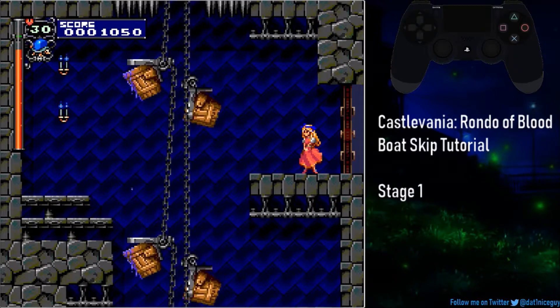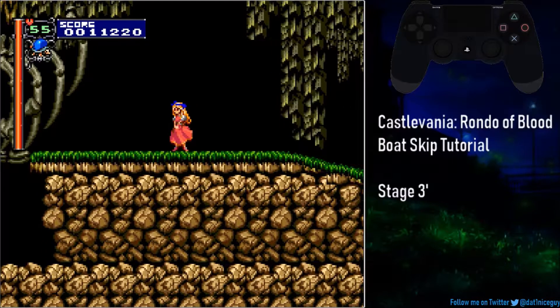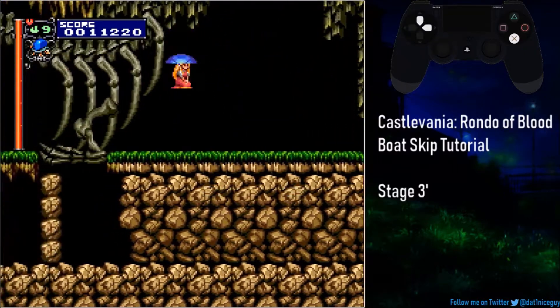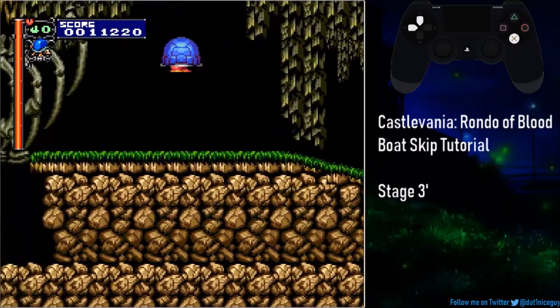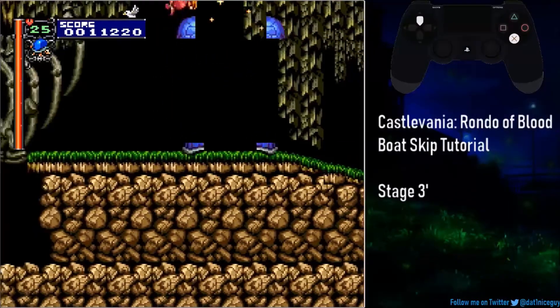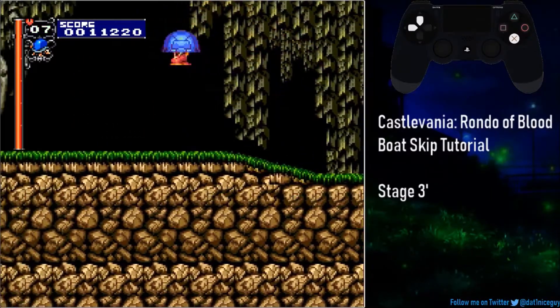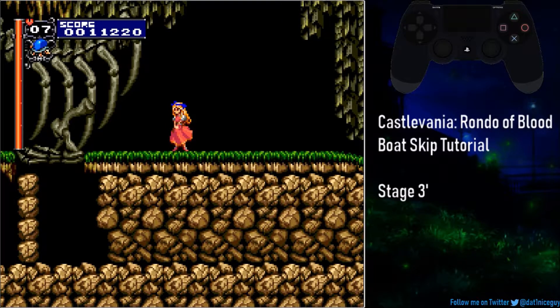So that right there is the turtle hover trick. I'm going to go find a place to practice it. Here we are in alternate Stage 3, where I'm going to showcase how to do the turtle hover trick. For this technique, you need to use both the turbo jump button and the turbo attack button. Once you're in mid-air, hold the turbo jump button and hold either up-left or up-right on the D-pad, while continuously pressing the turbo attack button.